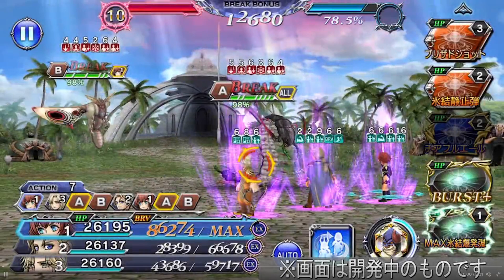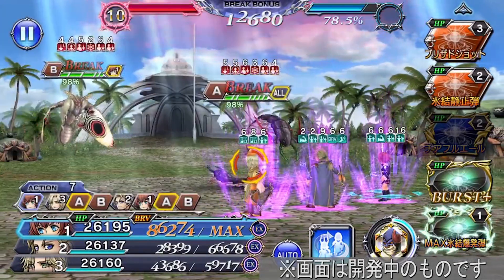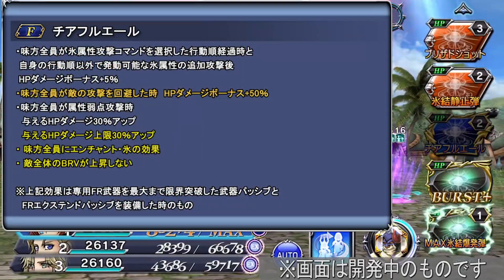Alright guys, welcome back to another Opera Omnia video where we have the showcase for Cater with her FR and BT weapon. So let me know what you guys think down in the comment section below. Let's check this out. The BT effect lasts for eight turns — nice.